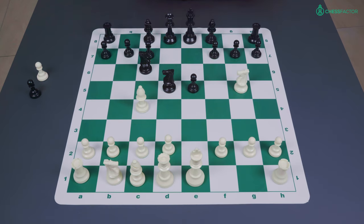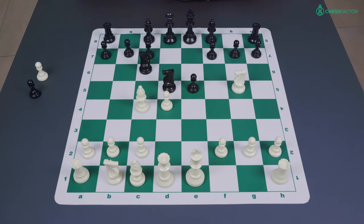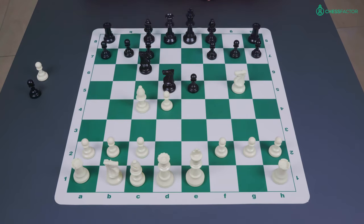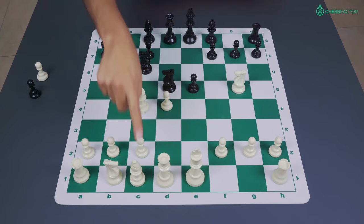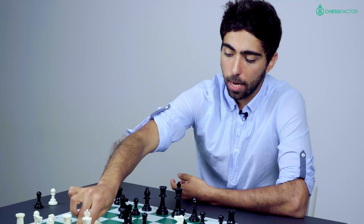So after knight takes d5, the reason why this move is quite unpopular is because of two possibilities that white has. The first is the crazy-looking gambit of the knight with knight takes f7. The second is the blast in the center with the move pawn to d4, which serves the purpose of protecting the knight on g5 by activating the bishop on c1.